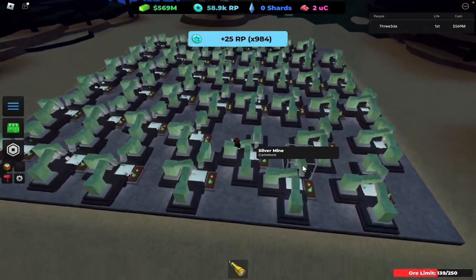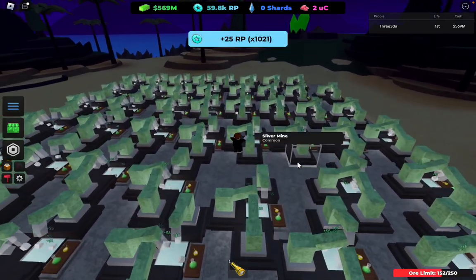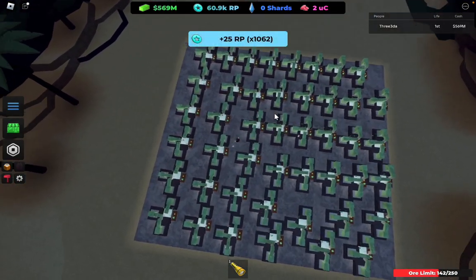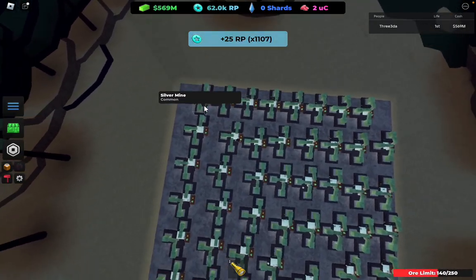Welcome back guys. Today I'm going to show you how to get RP farm if you're lowlife in Miners Haven. This is basically the setup for the RP farm for lowlife — you want to get a bunch of silver mines with the basic research center.